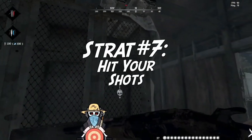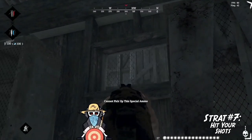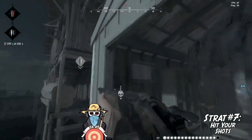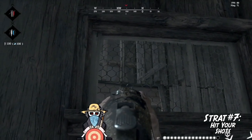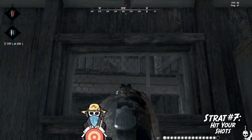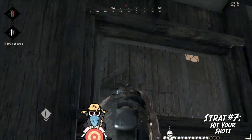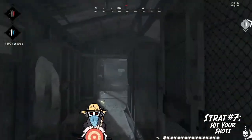Strat number seven: hit your shots. Obviously in a shooter, aim will play a huge role in any fight. If you can't hit your targets in Hunt, you're in trouble from the get-go. No amount of maneuvering, flanking, or deception will help you if you cannot effectively hit enemy hunters and get kills. Good aim provides you with more time and space to correct mistakes and survive. This is why players who are confident in their aiming ability can seemingly walk into a compound and just start blasting away, while the rest of the player base is desperately moving from cover to cover. Even new hunters can take advantage of an experienced hunter's overconfidence and secure a kill by employing these strats.